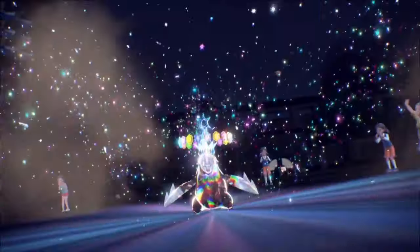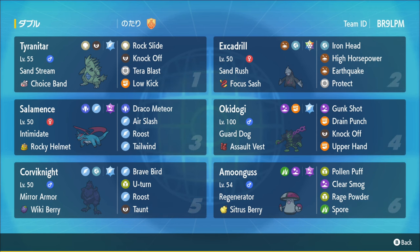Sand with Tyranitar and Excadrill, Salamence, Okidogi, and Coronite all did extremely well in the global challenge, and we're going to be trying out a team and seeing how well it can perform. This is a crazy sand concoction that did extremely well in the global challenge, placing in the 100th and 80th place with a 1739 rating.